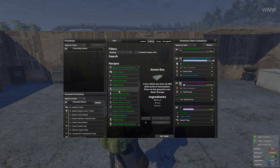Nail cost has been completely removed from the metal shack recipe — it will now just require wood, steel, and screws.